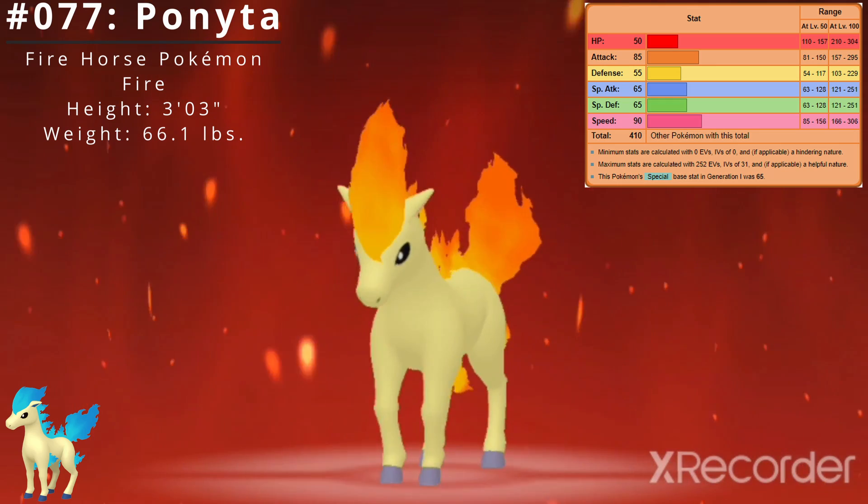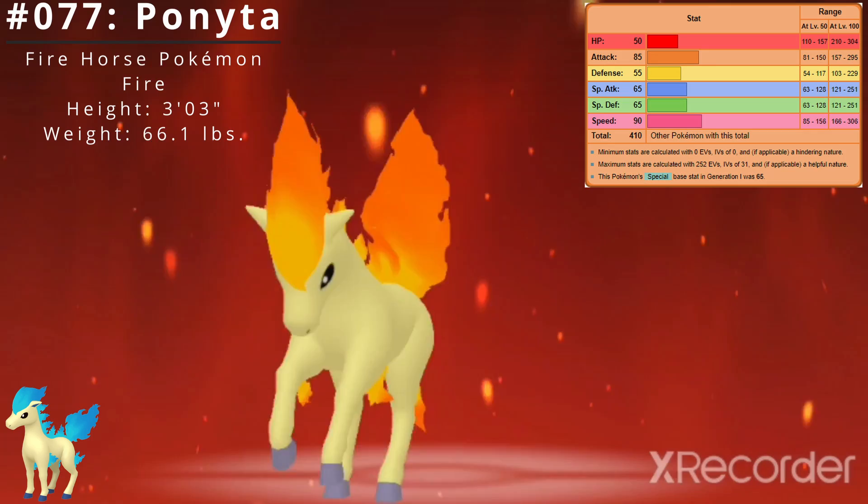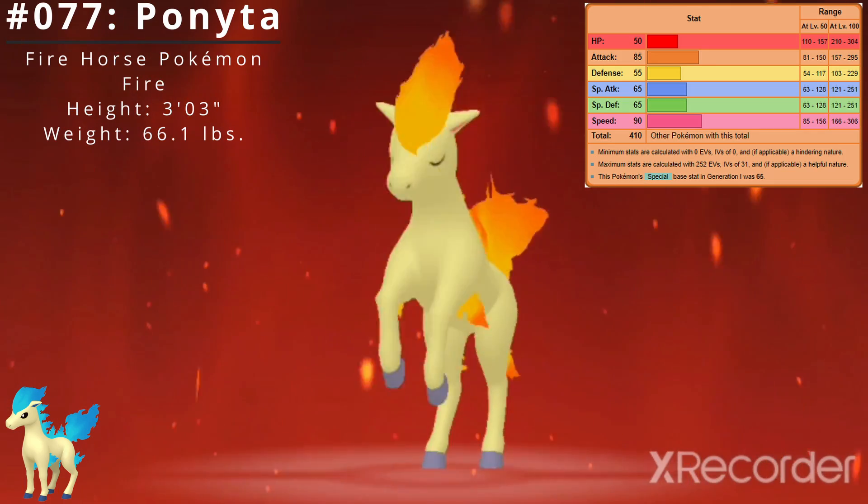Here are Ponyta's base stats. Its best stat is Speed at 90 and its worst stat is HP at 50. Ponyta's base stat total is 410.